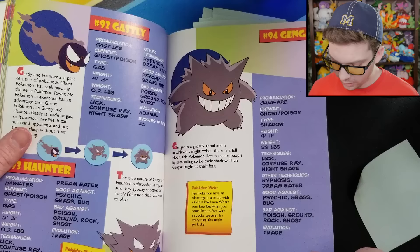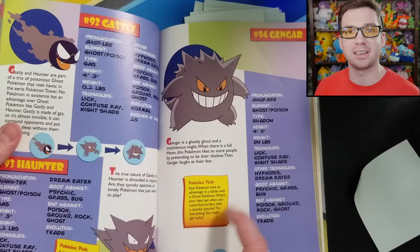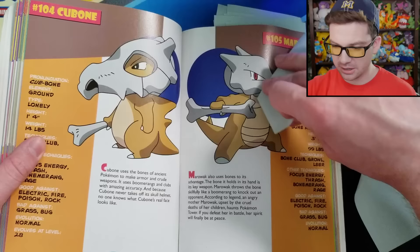Also just funny: 'Few Pokemon have an advantage in a battle with a Ghost Pokemon. What's your best bet when you come face to face with a spooky spectre? Try everything, you might get lucky.' That's the advice. Just try everything. This is a handbook, we're not going to tell you what's super effective — just try everything and hope for the best.